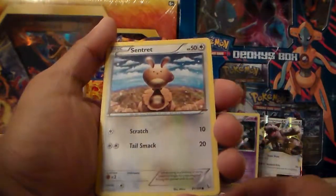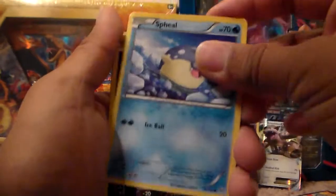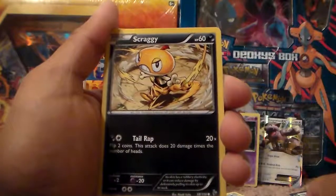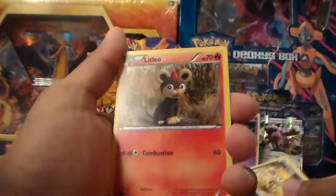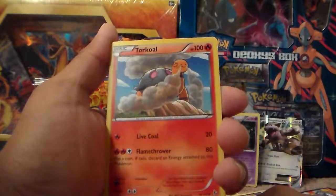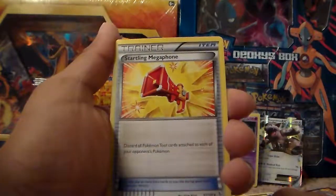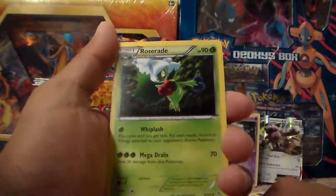Centret, common. A Spheal, common. A Scraggy, common — he's like a ninja, he's ready to fight. A Litleow, common. A Torkoal, uncommon. A Startling Megaphone, uncommon Trainer. A Roserade, uncommon.